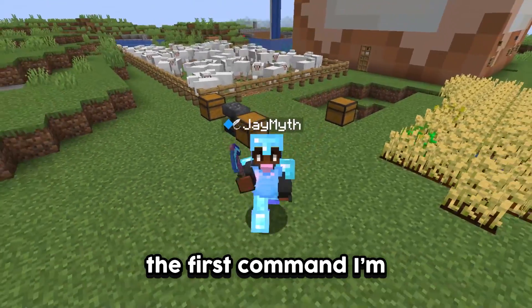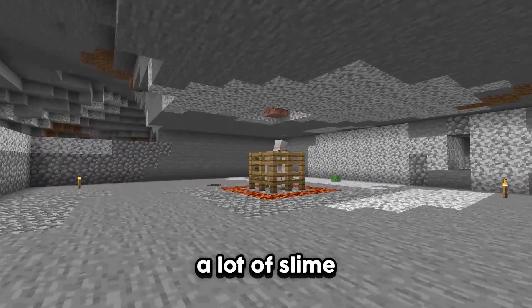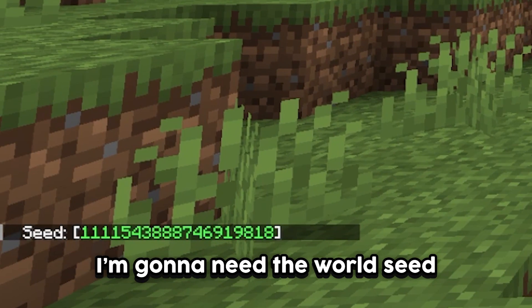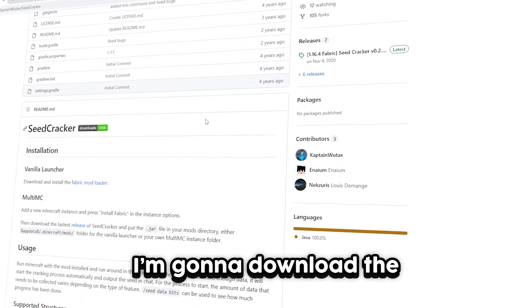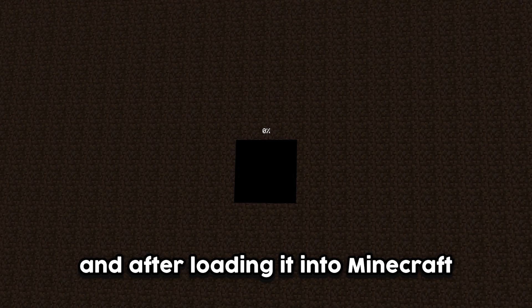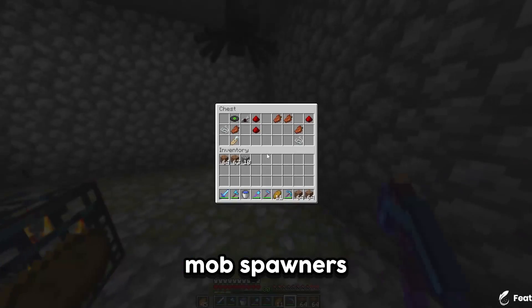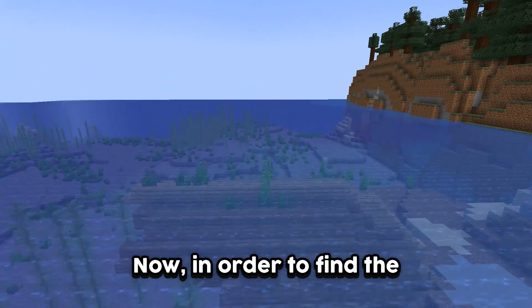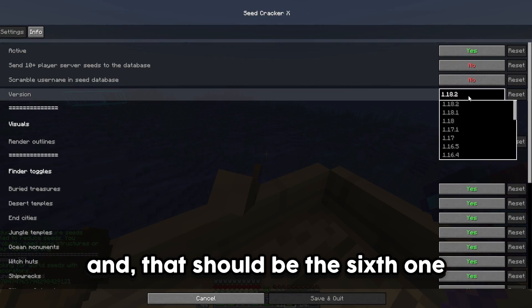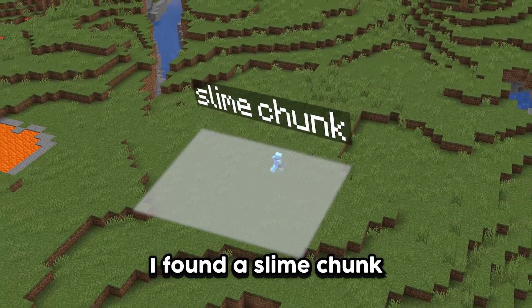Now it's time to get started on the actual commands. The first command I'm going to do is slash seed, because for this project I'm going to need a lot of slime, and slimes only spawn in certain chunks. To find those chunks I need the world seed, so I downloaded the seed finder mod. After a few steps it calculates the world seed. I need to find six shipwrecks — and that should be the sixth one. Just like that I had calculated the world seed, and using it I found a slime chunk.